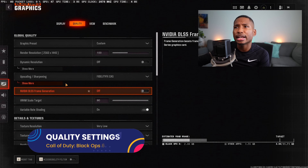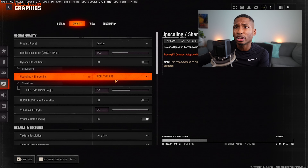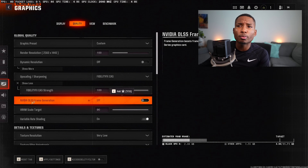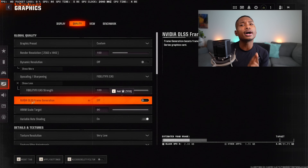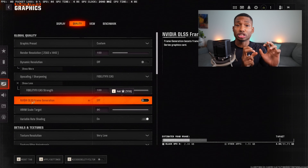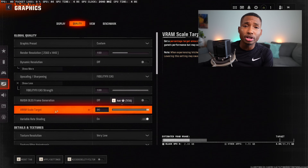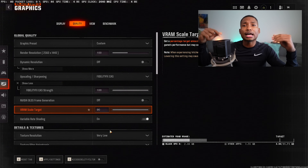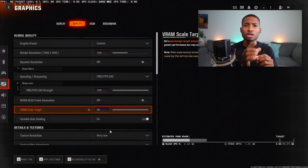Turn off HDR. In Quality Settings, make sure Render Resolution is at 100 and Upscaling is set to FidelityFX CAS — you can set this to 100 or personal preference. DLSS Frame Generation should only be used if you're getting under 100 FPS; it's good for laptops with an NVIDIA GPU, but generally avoid it because it adds latency, meaning you see enemies slightly slower. V-Scale Target should be 80 if you're getting dev errors, or 90 if you're not, so your PC utilizes more of your GPU.